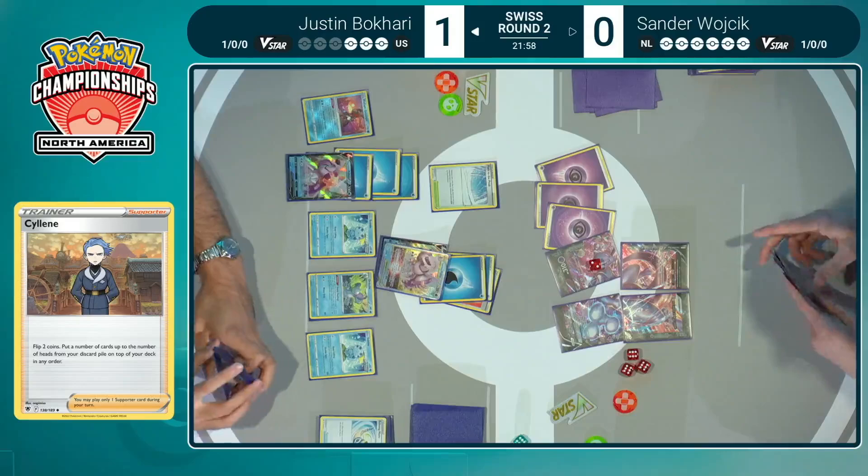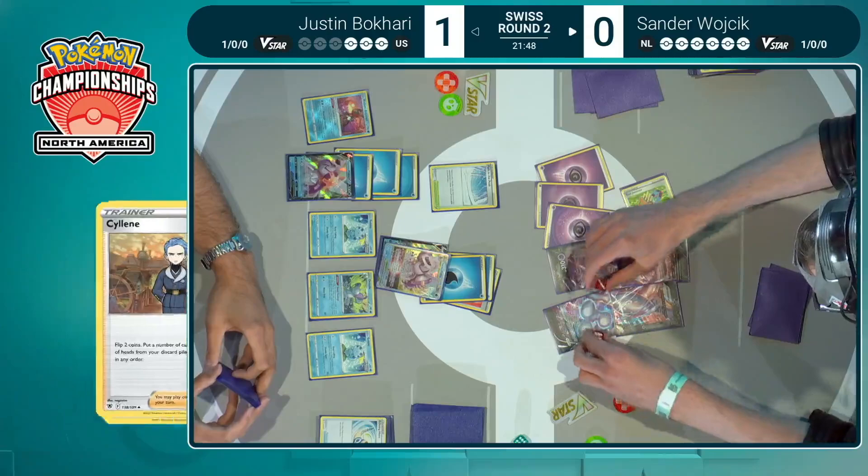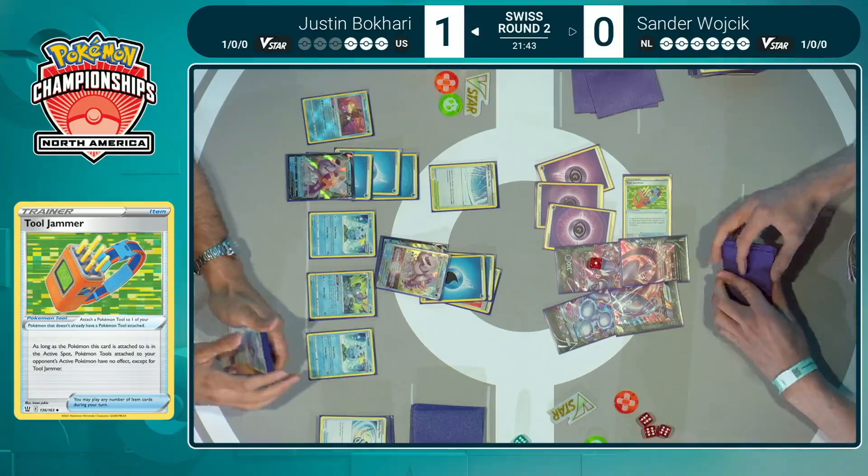The Tool Jammer is going to take that Choice Belt away, strip away as much damage from this Palkia V-Star as possible, and then Mewtwo is essentially going to become invincible. This Palkia deck wants to get set up and this is your main attacker — you don't have anything else to pivot to. If you can shut down this specific Pokémon, you're just coasting to victory.